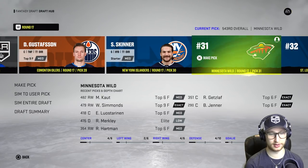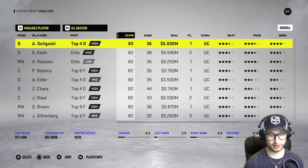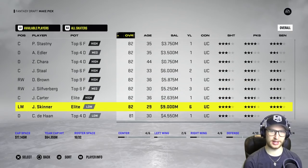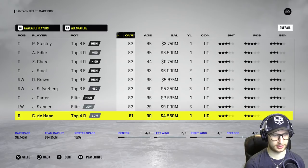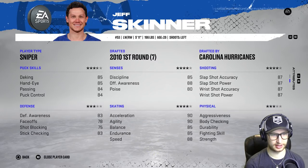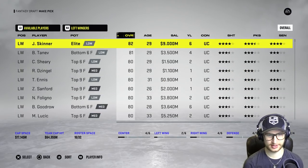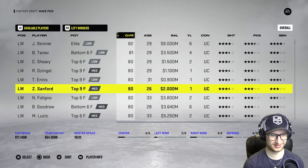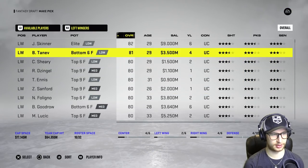We still have 17 million dollars of cap left. We only need two left wingers and two defensemen and we're done, so we don't have to be as cap-conscious anymore. We could take Jeff Skinner — but that's probably a bad idea, that would put us to about eight million left and I just don't see that as a good option. I'm not doing that right now.